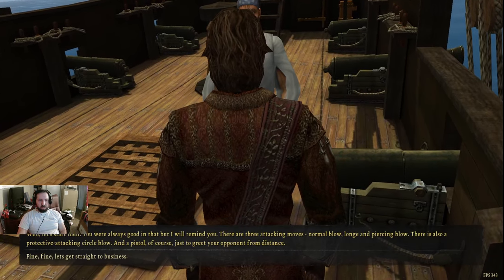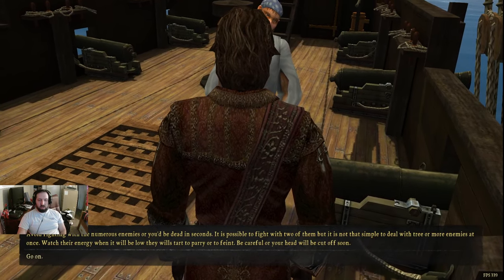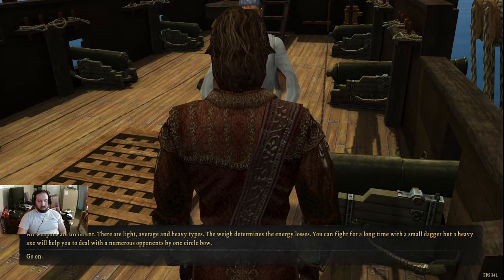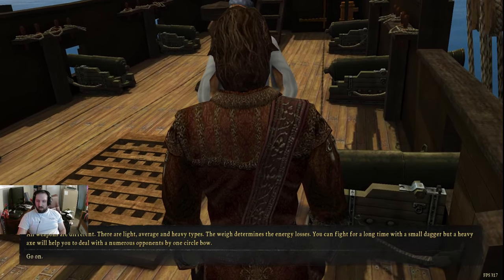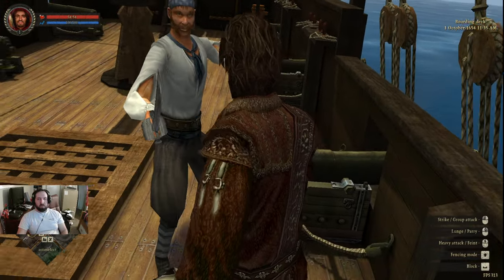Alcohol is forbidden. Let's get straight to business and see what's next. Energy — go on. All weapons are different, there are light, average, and heavy types. Small dagger. I feel like all this could be relatively self-explanatory.